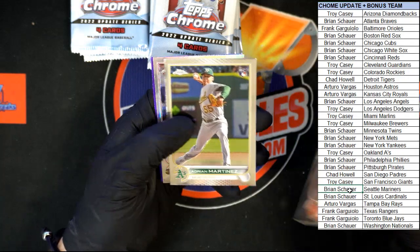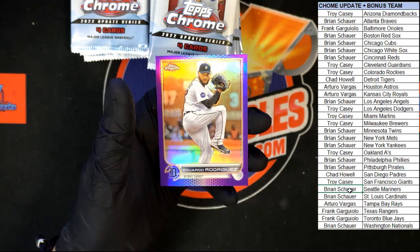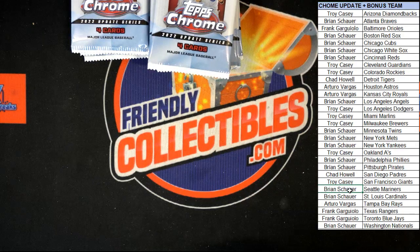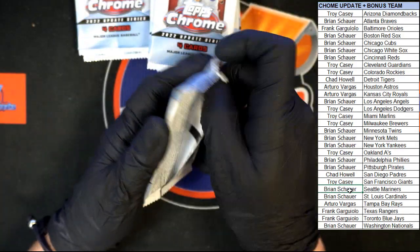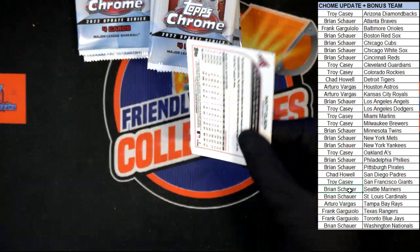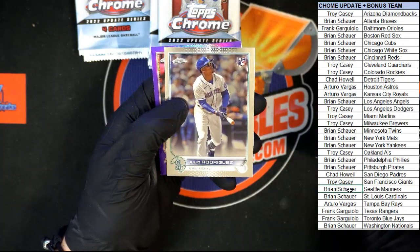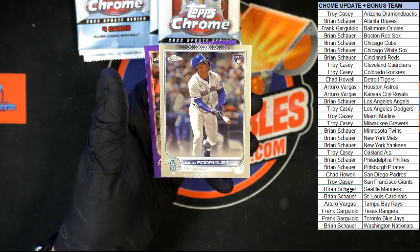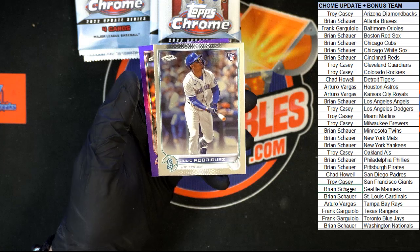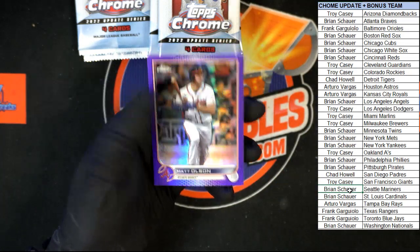Next pack — Rodon, Martinez, Trey Turner All-Star, and Rodriguez purple. Diaz, Cruz, Julio Rodriguez rookie right there — very nice, very nice — going to Mariners Brian S with his win of that team! And Madelson purple in that pack.